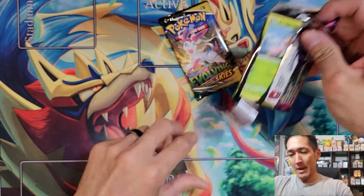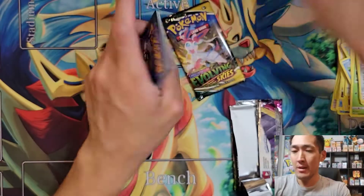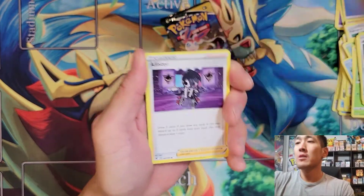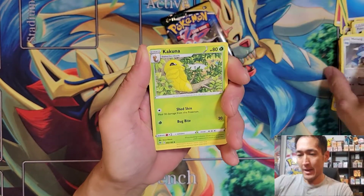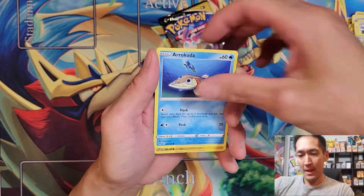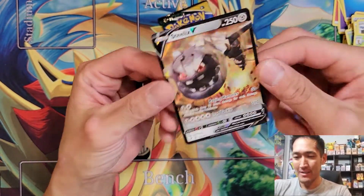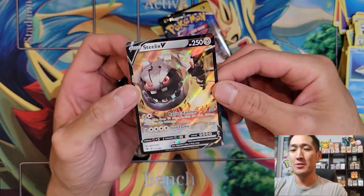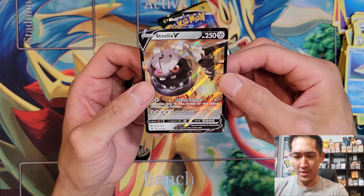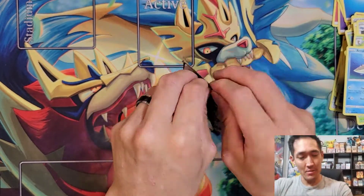Vivid Voltage pack is next. Starting off with Water Energy, then Allister, Morgrem, Kakuna, Fizzicute, Bibarel, Woobat, Seedot, Arrokuda, Reverse Rare Electrike, and a Steelix V. I really like the artwork. Iron Tackle does 210 damage for five energies but does 30 damage to itself — not much reason to be playing that card.